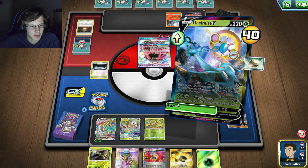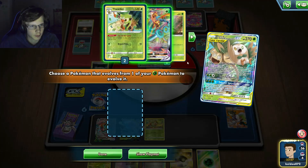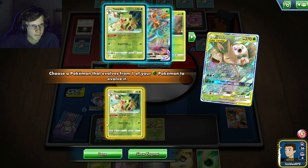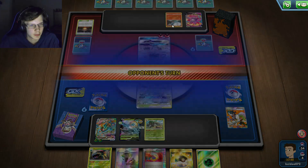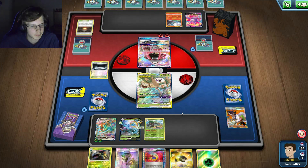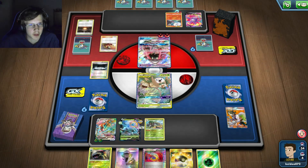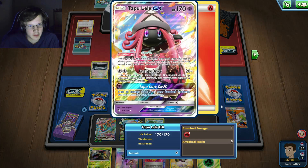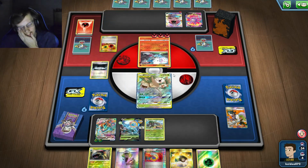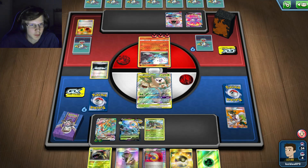I'm gonna wait for him to do whatever and then I'll talk. He discards a Goosebump - he has a Jirachi. He has not discarded - okay this could be good. So he'll kill me. I'll N him down to three and kill this guy. I've got the Silent Lab up so he can't use any abilities. I may as well put energy on this guy - if he one-hits me then I'm dead, but I might as well. At this point I really don't need Venusaur honestly.